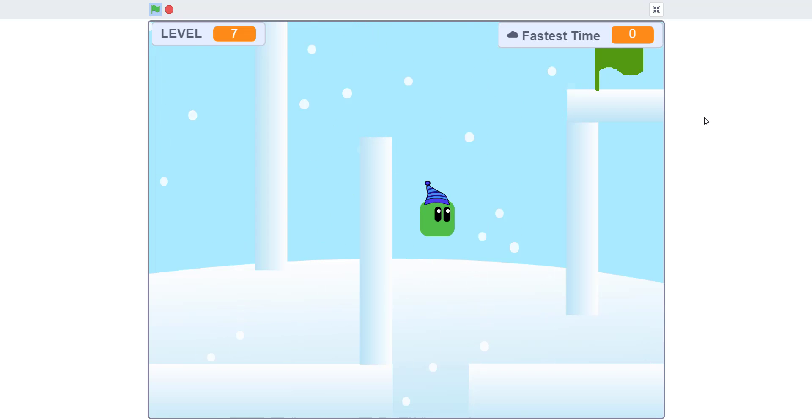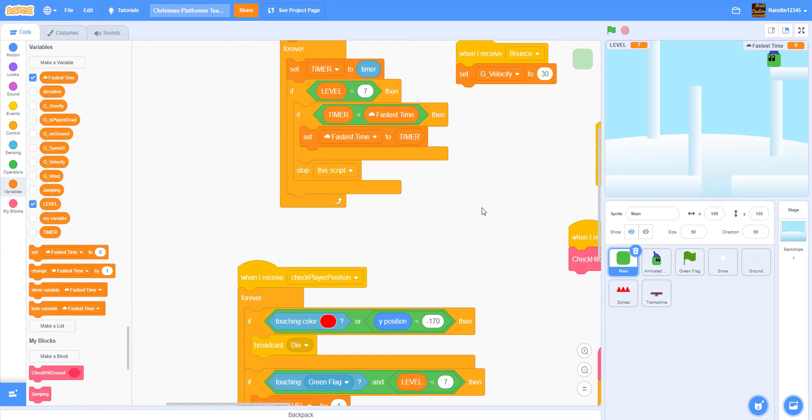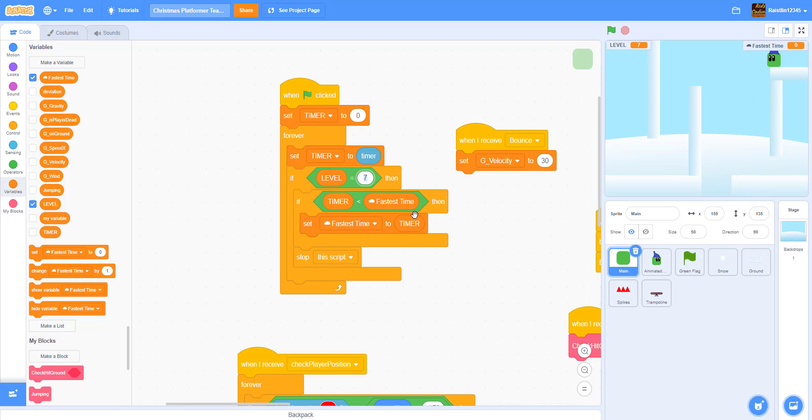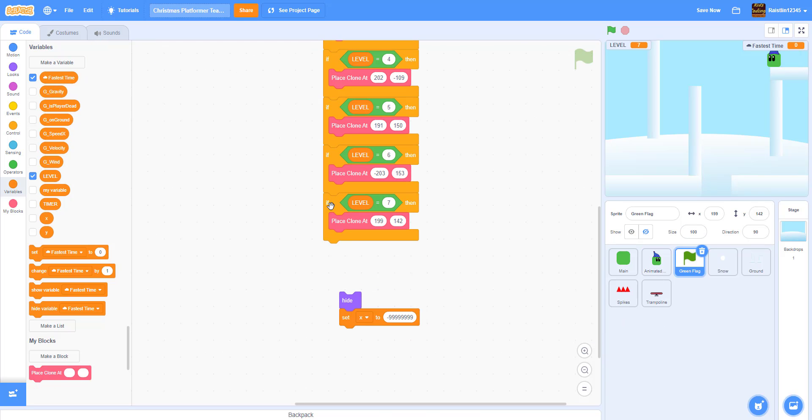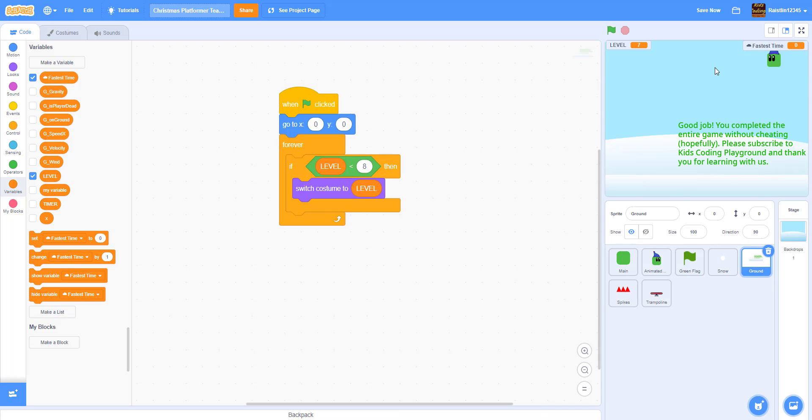As you can see, I fall into the ditch and die. Since this is the last level, the flag won't work yet. For the fastest time in the main character, instead of level equals seven we need to do eight — actually we need to add one more level. Also there's a mistake: the levels condition needs to be less than nine. Now let's save and play it.